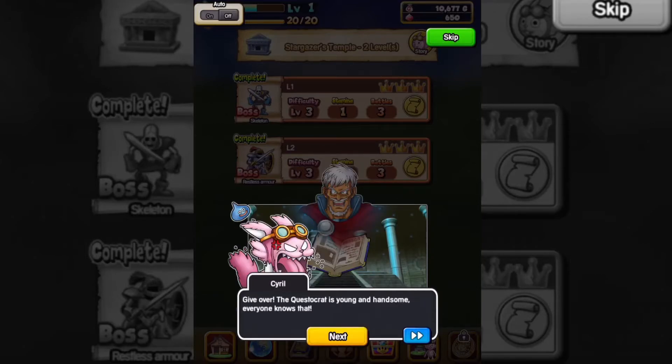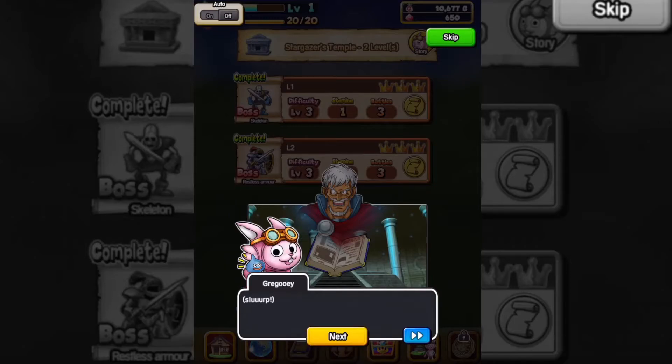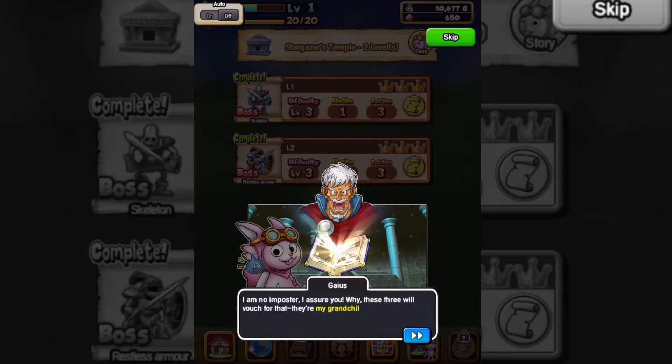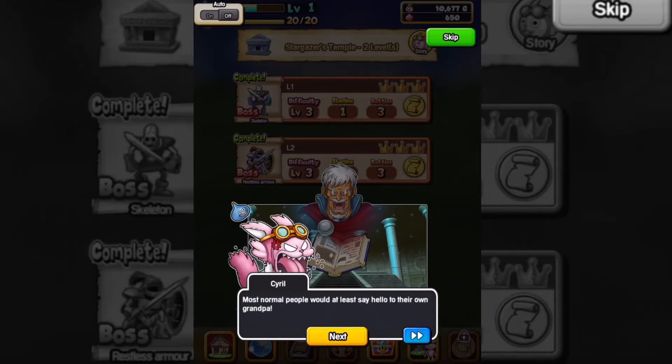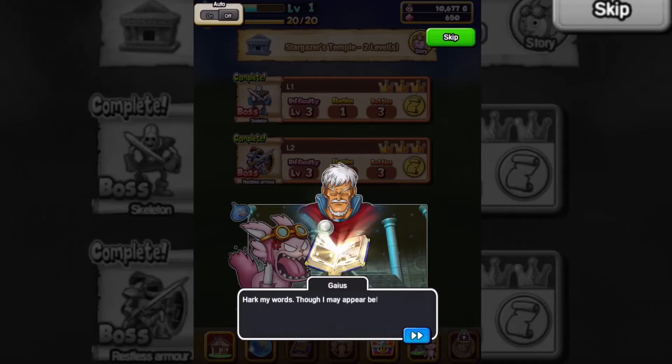How did you fit inside that book? Old men aren't supposed to be that supple. I am the questocrat, you know — no feat is beyond me. Give over. The questocrat is young and handsome; everybody knows that. I am no imposter, I assure you. Why, these three will vouch for that — they're my grandchildren. You've got to be kidding me. He's telling the truth, you say? Though I may appear before you, in reality my physical form is far, far away. The power of the sigil allows me to transmit my life force across the vastness of space. My image is a mere projection, but we may communicate nonetheless.